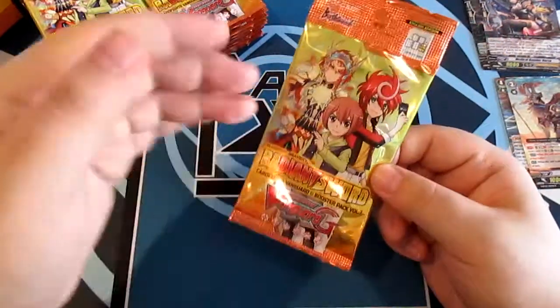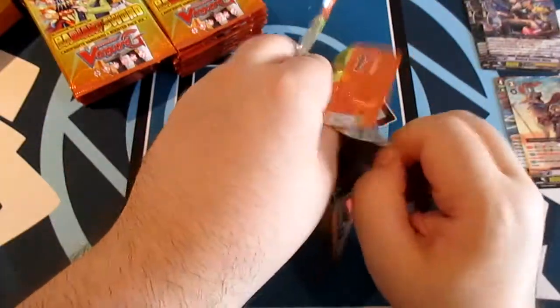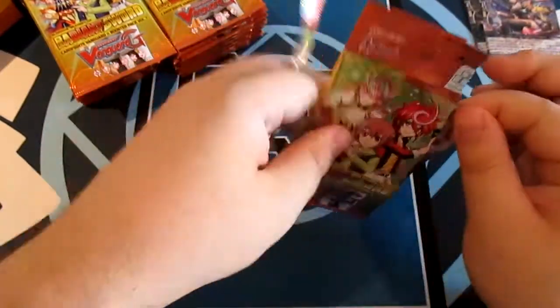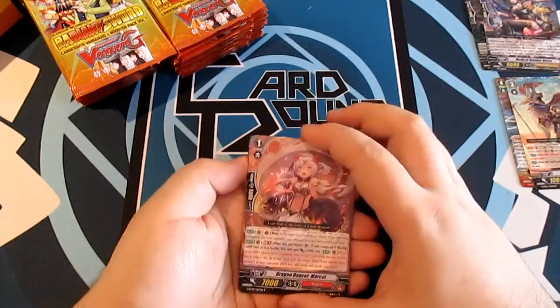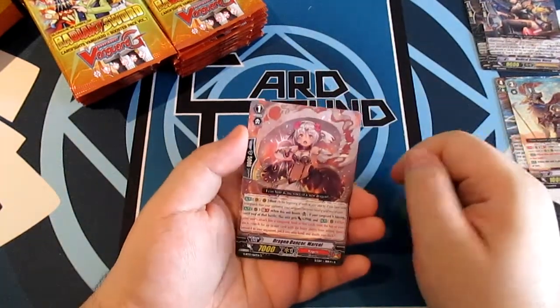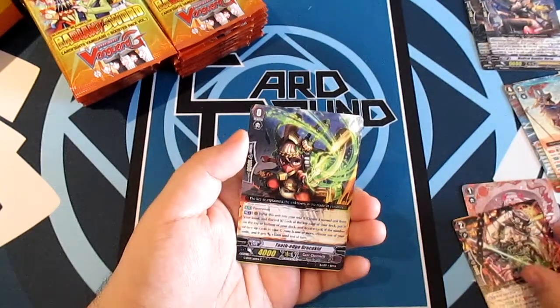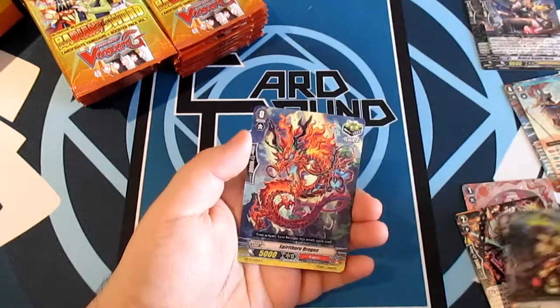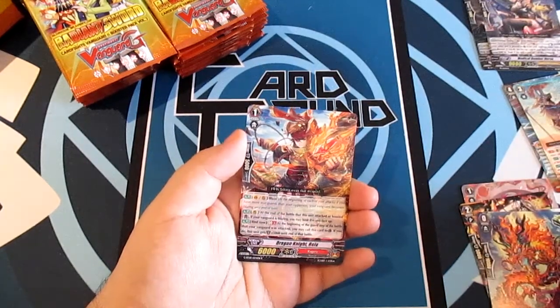I'll show you everything at the end — I'm just going through it all and you'll see all my pulls. Towards the end I'll highlight the interesting cards, obviously the ones I'm heavily invested in. Dragon Dancer Marcel, Steam Knight Mudar, Tooth Edge Dracokid, Spirit Burn Dragon, and a rare Dragon Knight Roya.